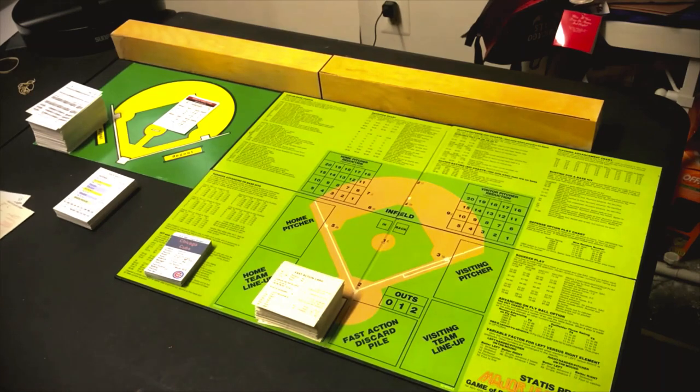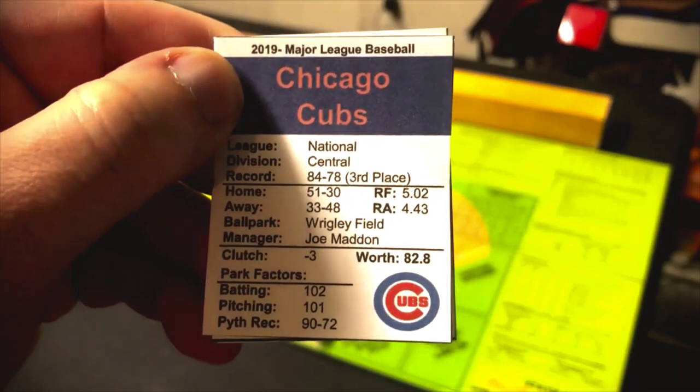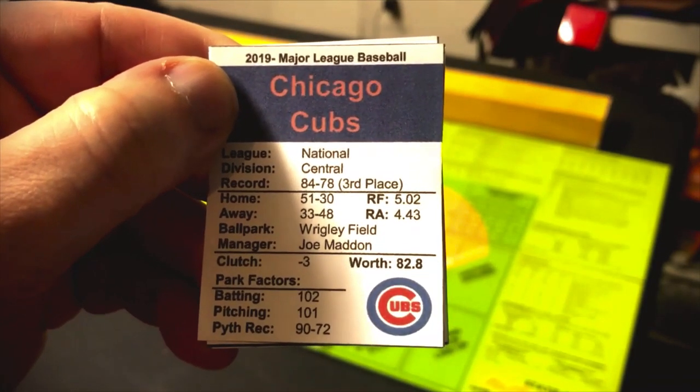That dice option also exists in more recent versions of Status Pro Baseball. There's even an all-dice version where you don't need the fast action cards at all — though I don't play that because it's more complicated than it needs to be. It's simpler using readings off the fast action decks. Now let's look at the Chicago Cubs — this is the 2019 Chicago Cubs, a more recent Status Pro team.